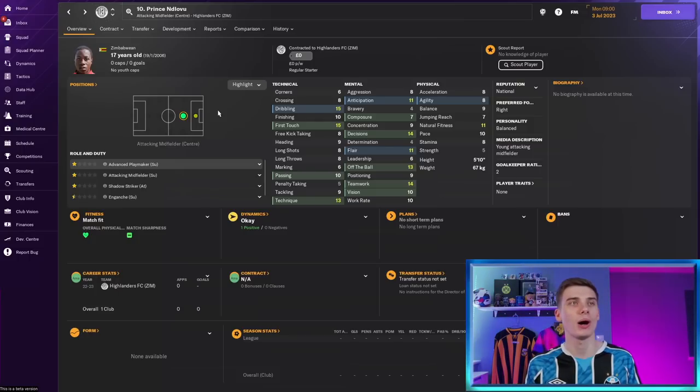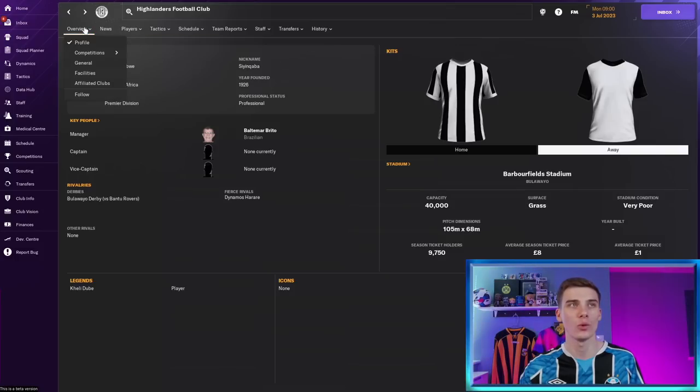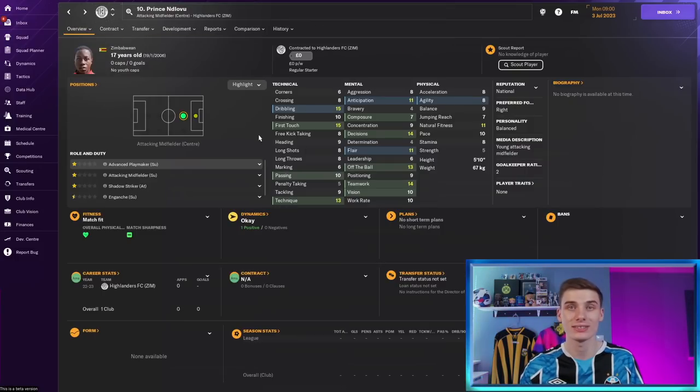Next, we have free-transfer Zimbabwean 17-year-old Prinsen Luvu of Highlanders FC — another one like Nwusu who was a brilliant player last year and still is in-game, available for absolutely nothing. His physicals aren't great yet but will fill out over the next few years. Technically he's got brilliant first touch and dribbling, combined with nice technique and passing, good teamwork and decision-making. The dribbling and first touch are of a very high level for such a young player. With the right training and development programme, by the time he's 20–21 you could be looking at a Premier League-level talent.